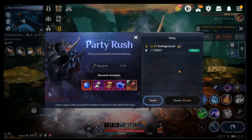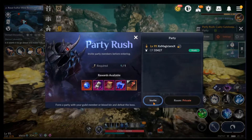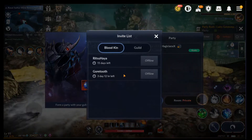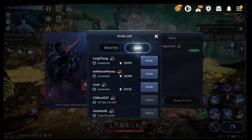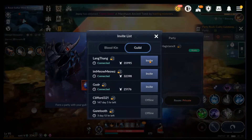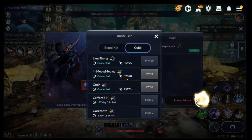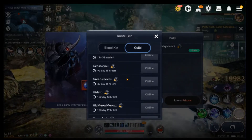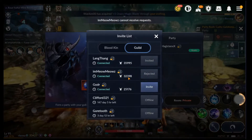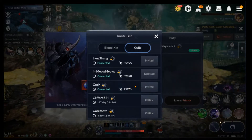Once you start it up, it says Party, and at the bottom left corner you can form a party with your Guildmates or your Bloodkin. There's a tab for the Bloodkin where you can see if they're online or offline, and a Guild tab as well. I clicked on these guys a bit too fast — I didn't know there was a time delay — but that guildmate can't receive invites, while these two can.